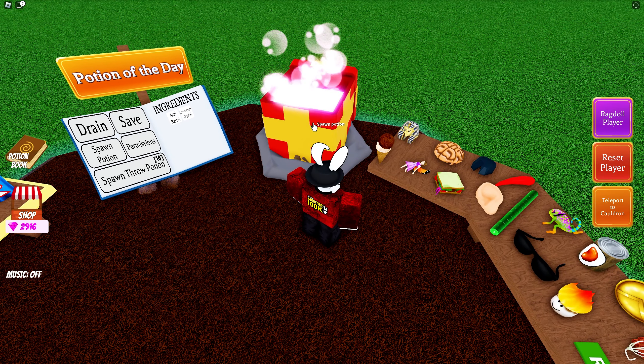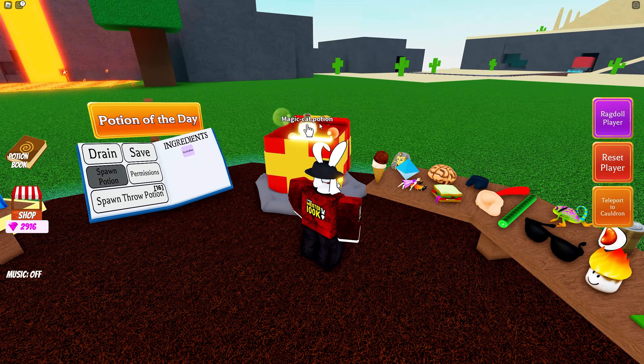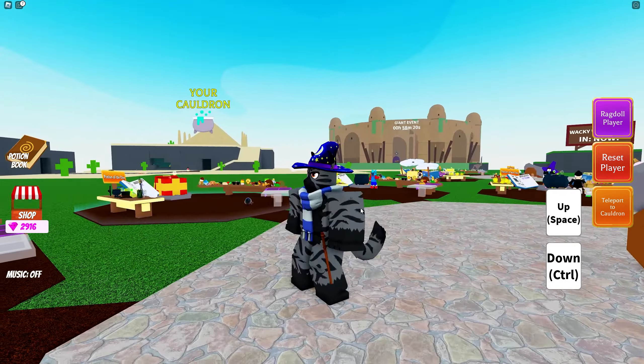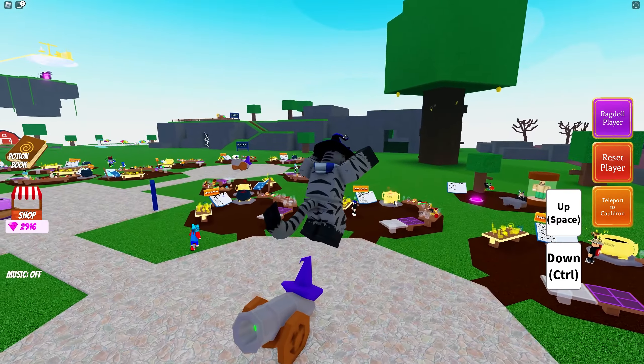Now I'm kind of curious what we can throw in here to make something else. So acid barrel combined with giant ear does the magic cat potion — what is this going to do? Am I going to turn into a cat? Oh, I don't know what this is from but that's pretty cool! Yo, I can fly too — let's go!